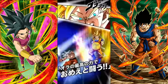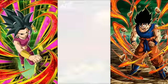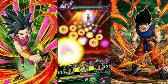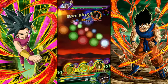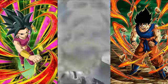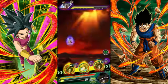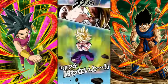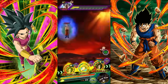Most of my Goku Family units are rainbowed — SS4 Goku, Gohan, and others. Consider bringing a rainbowed friend Gohan since people still use him and he'll be a tank regardless. If you can find a friend Super Saiyan 4 Goku, definitely bring him too. The Goku Family team makes this event dumb easy — honestly just a breeze.